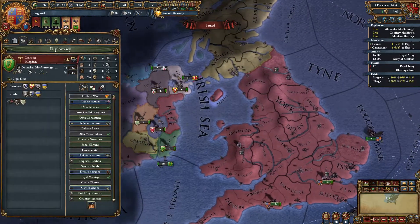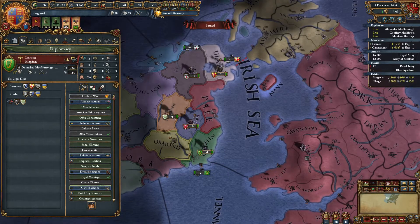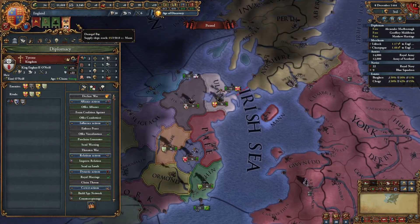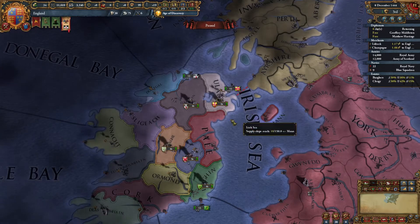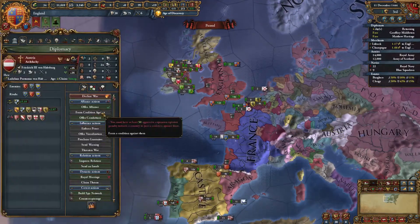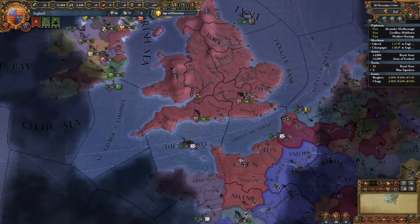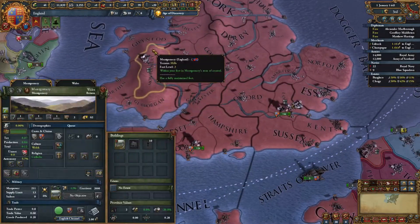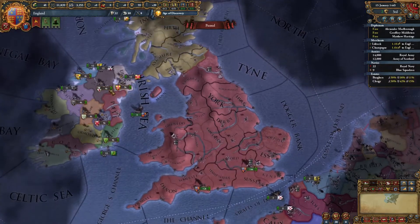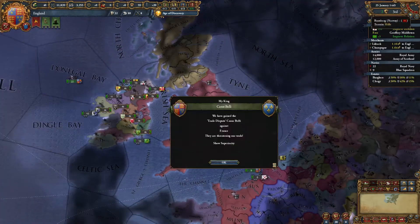Now the issue is, what do I want to do with Scotland? I could feed them land — I'm thinking I might. Leinster's not too great. Tyrone has infantry combat ability; they might actually be worth keeping around. I'll decline that and vassalize these guys. Let's see how that goes. Royal marriage with Castile. Anyone else want an alliance with me? I could probably get one with Austria. Burgundy of course is still going to hate us for quite some time. Interesting, all the new provinces they've added. Let's improve relations with neighboring countries.